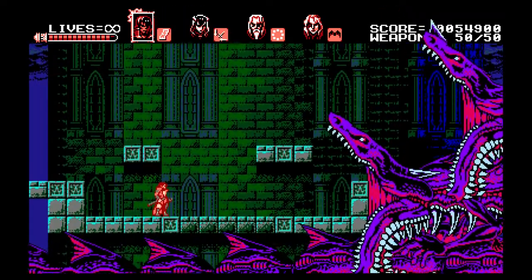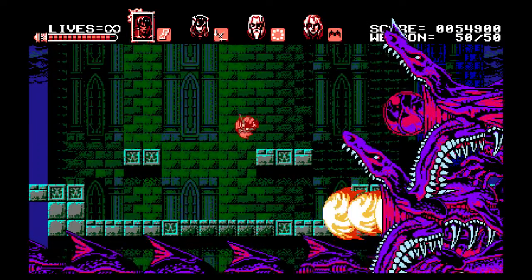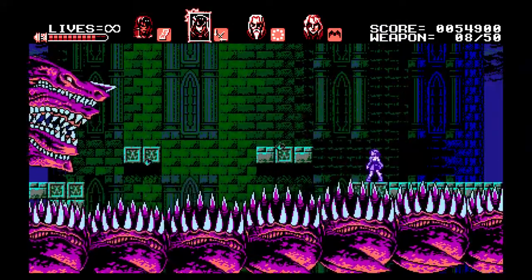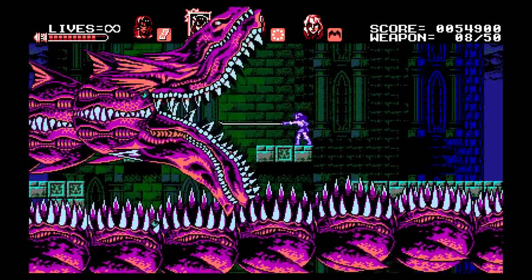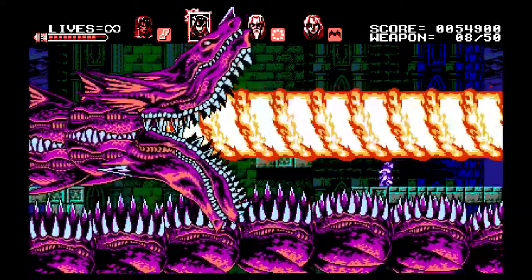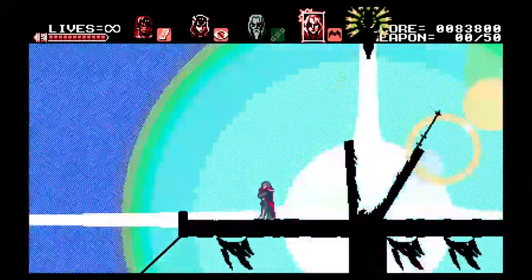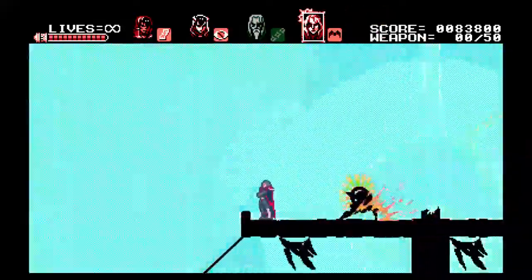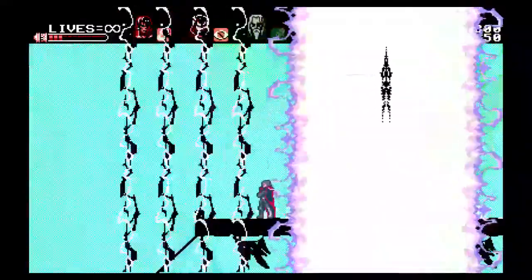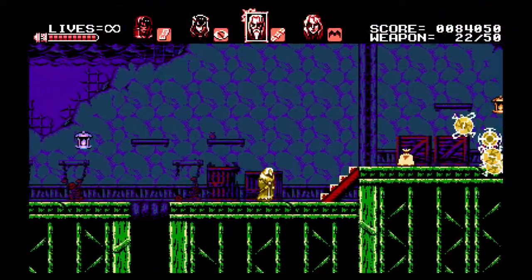Castlevania games are notoriously difficult, generally because if you get hit by an enemy your character jumps back, falls into a bottomless pit and dies instantly, or into another enemy and gets hit again. Enemy placement always takes advantage of this knockback mechanic. The different skill levels in Curse of the Moon allow you to tweak your experience — you can turn off this knockback mechanic so you can have the game as hard as you want without getting knocked back when you get hit.